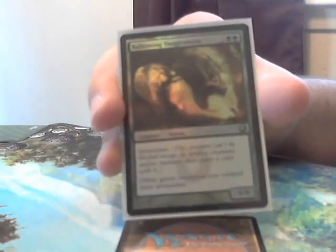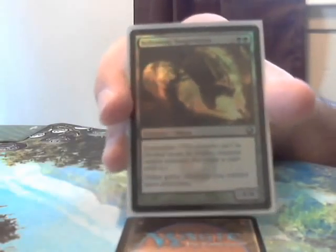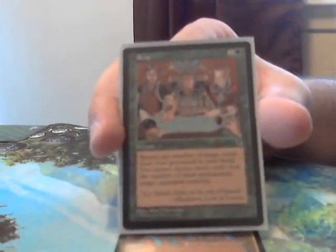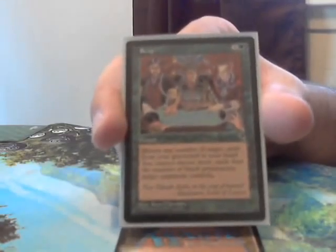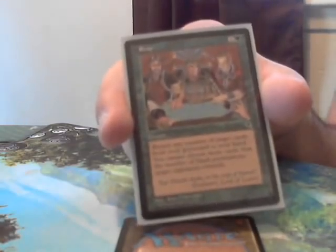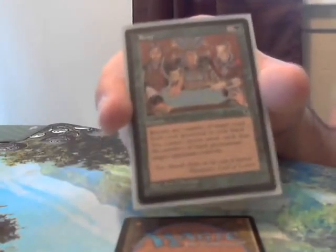Now we have something that lets your creatures get through when attacking — Bellowing Tanglewurm, a 5-cost 4/4. It has intimidate and gives all your green creatures intimidate as well, which means they can only be blocked by artifact creatures or creatures that are also green. There are also a couple cards that let you get things back from your graveyard. We have Reap — a 2-cost instant that lets you return any number of target cards from your graveyard to your hand. You cannot choose more cards than the number of black permanents target opponent controls, so if nobody in your playgroup is playing black, you probably want to sub this card out.